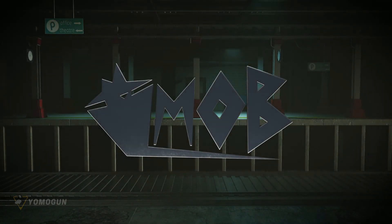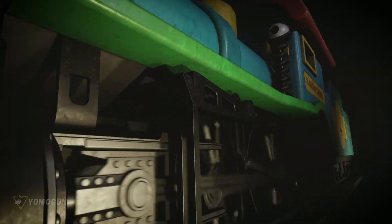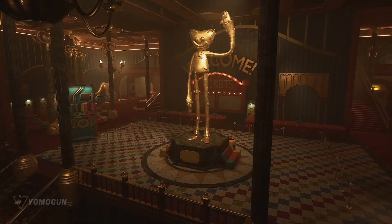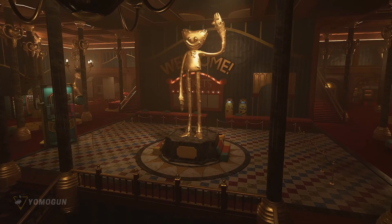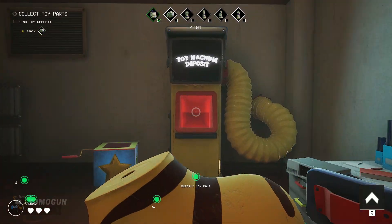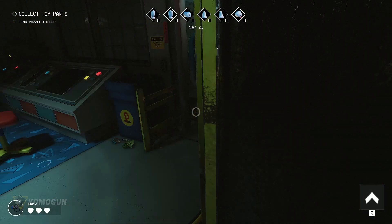Hi there. My name's Leif Pierre. And welcome to your job as a resource extraction specialist. Here's the job: you need to collect toy parts to make a giant toy, get that giant toy on the train, then leave. Simple, right?